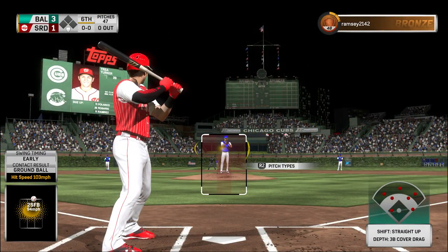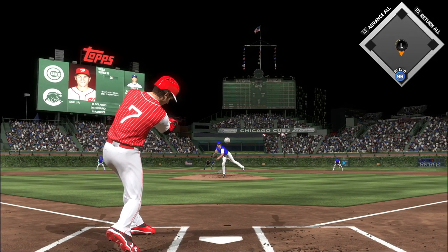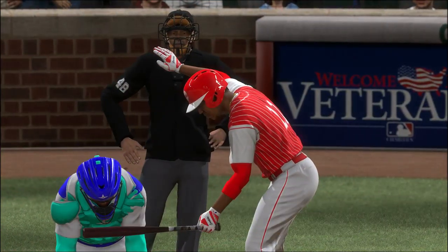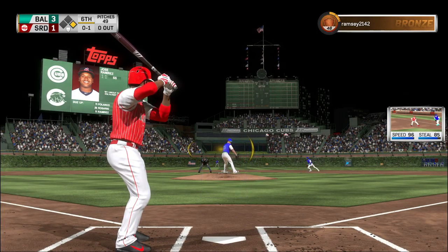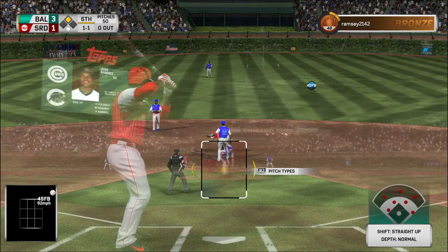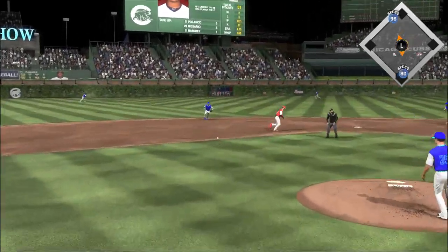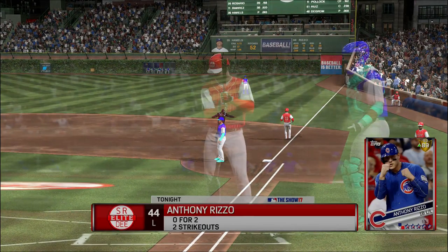The speedy Trey Turner digs in now — he'll have the opportunity to kick things off as we begin the home sixth. On the ground up the middle, that gets through, and he'll start the inning off with a base hit. He's more of a pitch-to-contact kind of guy, and obviously it's working. And he's in at second safely with a stolen base — we're in the sixth inning here in a 3-1 ballgame. Polanco is there and safe, says the first-base umpire, as the throw was too late.